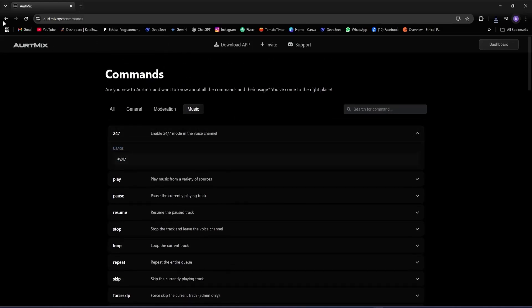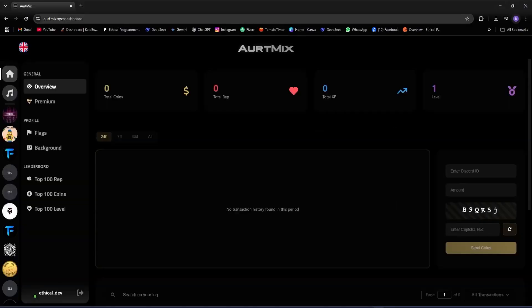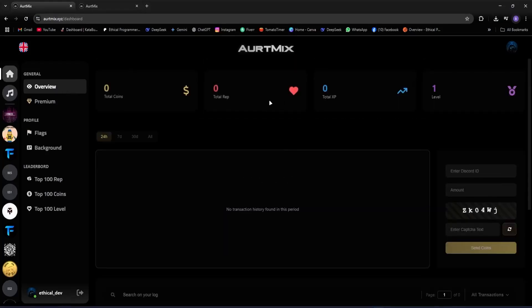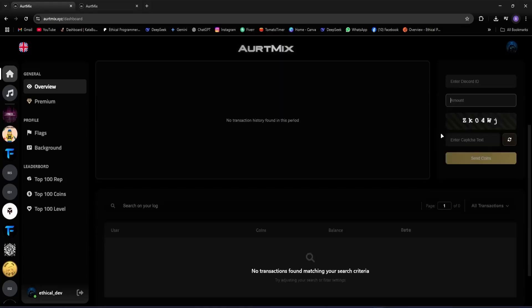If we go back, we have support — from there you can join their support server. Then we have login. Let's quickly click on login and log in with my Discord account. Now I'm logged in, so here we have our dashboard. First we have the overview, where we can see our level, coins, XP, and some other stuff. There's also an option to send coins, and below that we have logs.